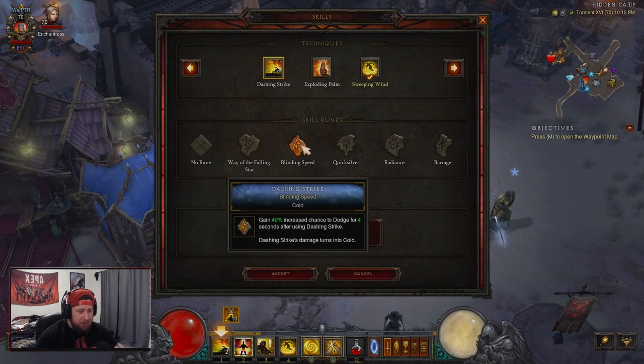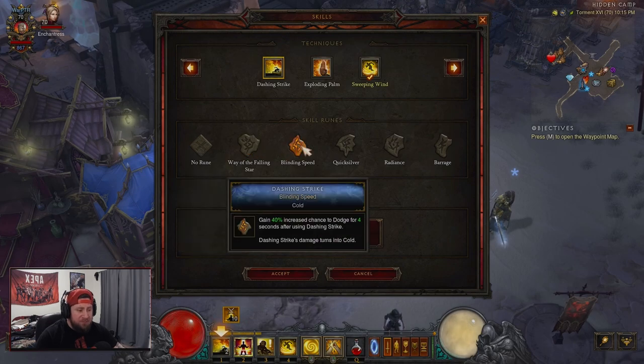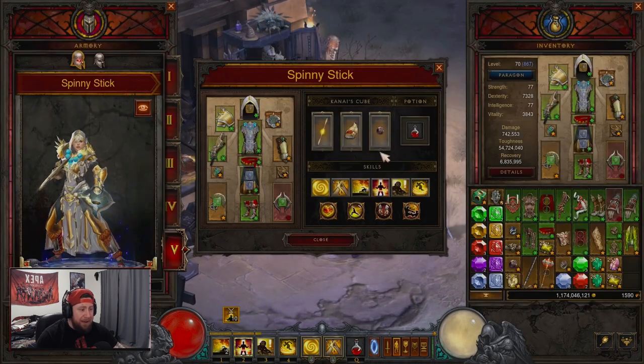You could also use Blinding Speed for dodge chance, or Quicksilver for the charges and lightning damage, but I prefer Way of the Fallen Star for the increased movement so I can zoom around the map.